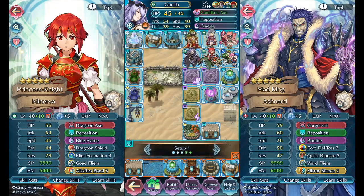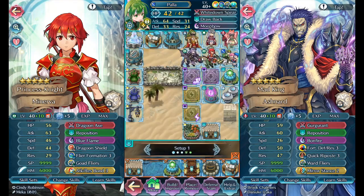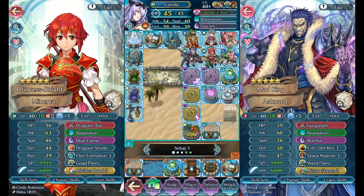You could also consider that the upheaval damage helps trigger Vantage a little easier, but if you're going to trigger Vantage you'll do it regardless of whether upheaval is there. You don't have to worry too much about baiting because you've got Hardy Bearing on Pala to deal with that.